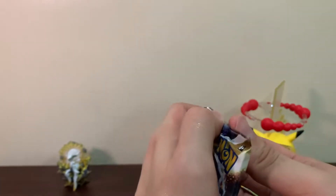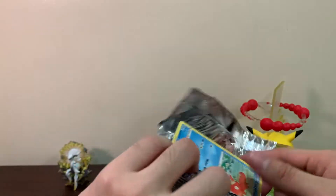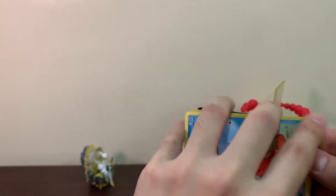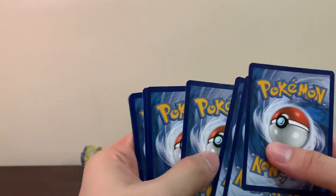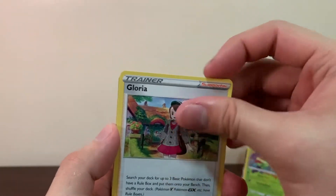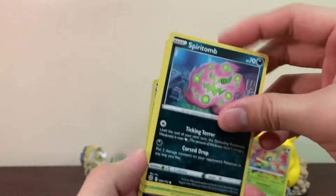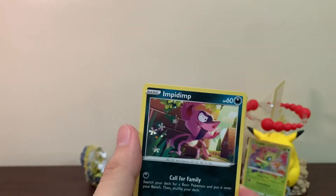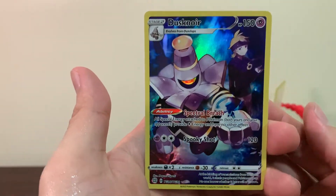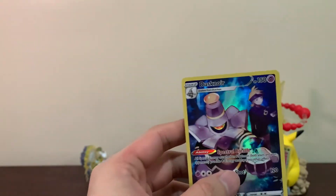We're already at our last pack, guys — pray for some last pack magic for us. We got Arceus here and also Arceus here — come on, give us some luck. That's the code card. We got Infernape, Gloria, Dusclops, Corphish, Magmar, Spiritomb, Burmese, Impidimp — and Dusknoir! We did pull this already, but I'll take it — it's amazing.